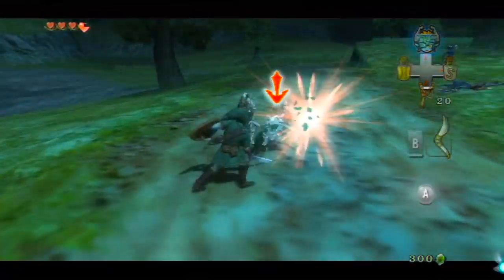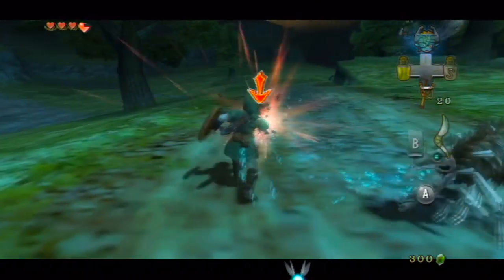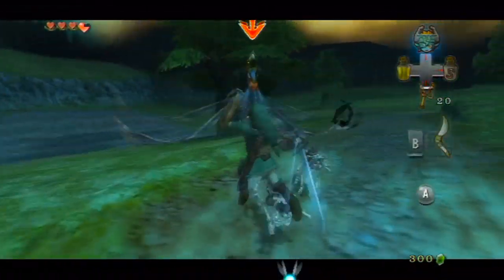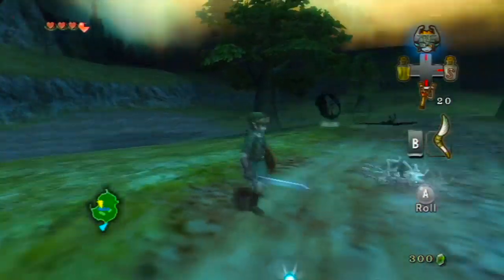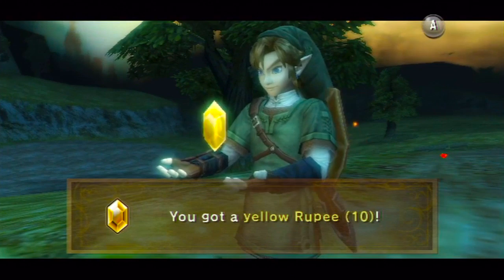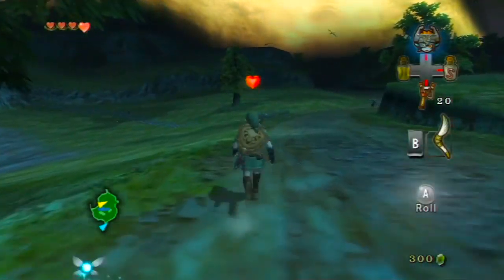All right, come on — you want some? Alright, I am so good! Anyway guys, I got a yellow rupee — that's sweet. I'm going to grab that heart though, because I did lose a piece of a heart. I'm actually going to destroy you that way you won't sneak up on me. Two swings — yay!